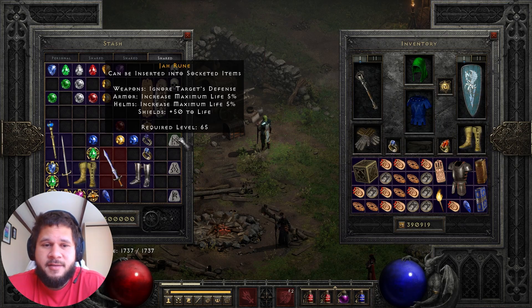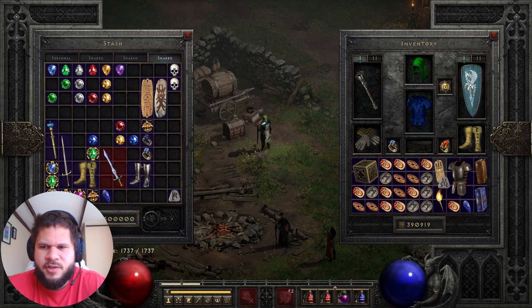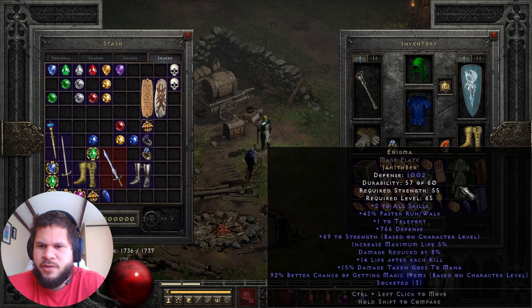Let's see how it goes guys. I can't even believe it. Jah Rune, Ith Rune, gem to mage plate — that's fantastic. Ber Rune. 1002 defense, which means we got 766 out of 775 defense on that variable roll there. There we go, our Enigma.